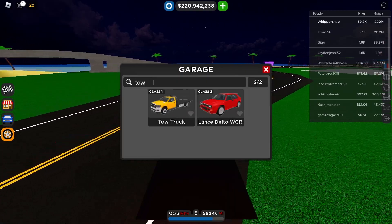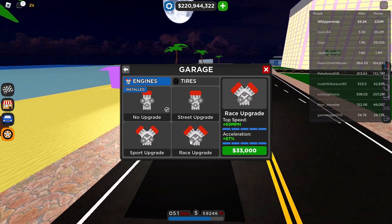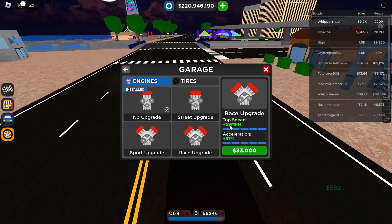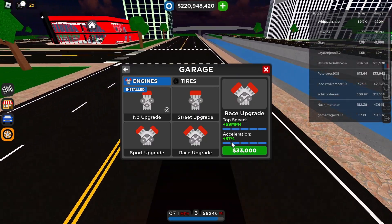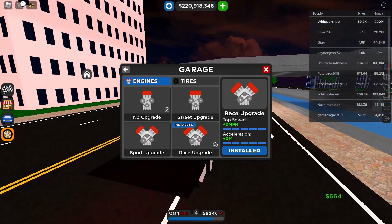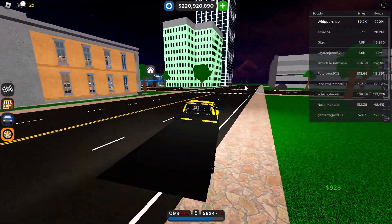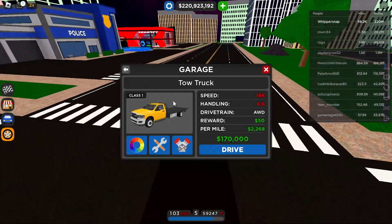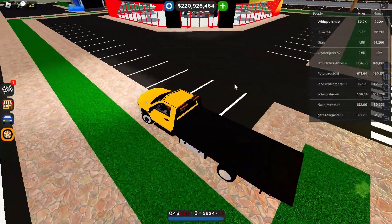I'm going to upgrade the tow truck and show you guys the upgrade. Right now it's at base stats, but if you upgrade it, it costs $33,000 and you get 69 more mph — absolutely crazy — and 87% more acceleration. So this thing becomes extremely fast. Oh my god, it just got like 500 more horsepower probably. This thing is insanely fast now! I would definitely recommend upgrading it since it goes really, really fast — it goes to 148 mph with the upgrade.